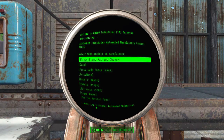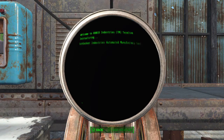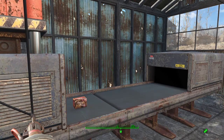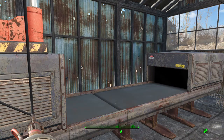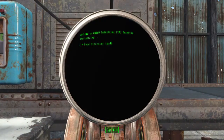Next we'll do the Instamash. That requires tatoes and cloth. I assume the cloth is to make the paper box. I have tatoes growing all over the place in many of my settlements, because tatoes are also an essential ingredient in vegetable starch, which can be used as an adhesive — and lord knows you need a lot of adhesive in this game. That comes out in a shiny brand new box as well, and if you look at it, it will actually say 'preserved Instamash' when you collect it.